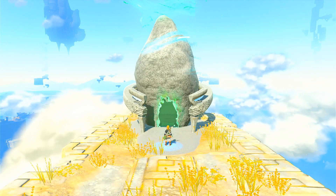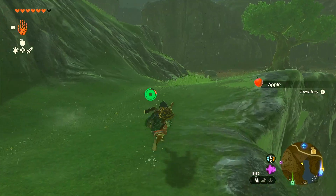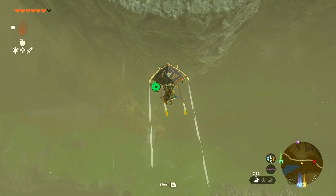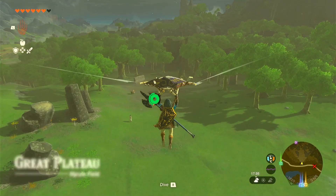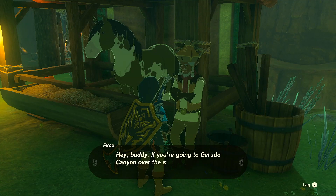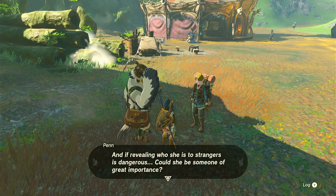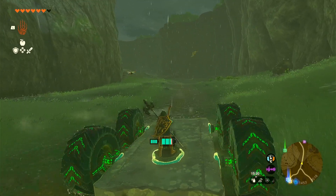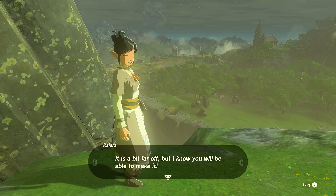After we get all the shrines and all the abilities — which are great, by the way, I'll get back to those later — we get to go to the Kingdom of Hyrule. It's the same map as in Breath of the Wild, but now the world feels a lot more alive. There are so many more areas with actual people walking around, which makes sense because in Breath of the Wild there was an apocalypse happening. Here, it's all about rebuilding Hyrule.